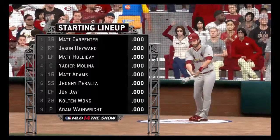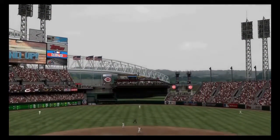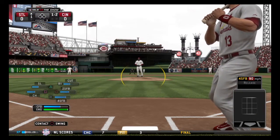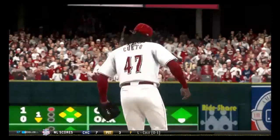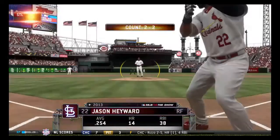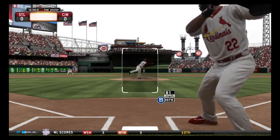Here's my lineup. I did go ahead and add Jason Hayward — it was a big move, the Cardinals trading Shelby Miller. He's a good pitcher, might end up missing him, but we got Jason Hayward and he's going to fill an unfortunate void in right field with the death of Oscar Tavares. Leading off is Matt Carpenter. I am using quick counts to make the games a little bit quicker.